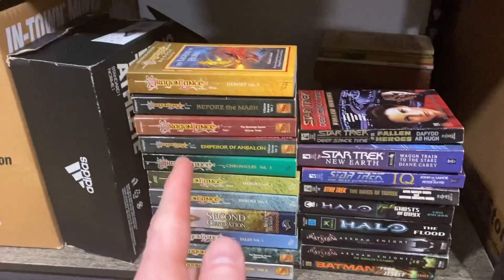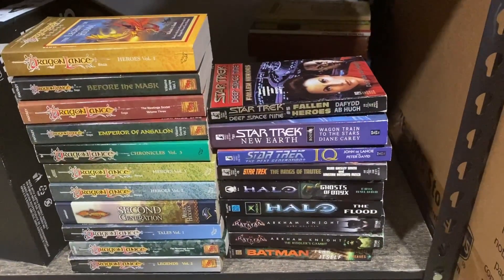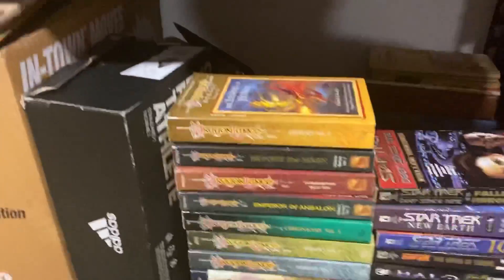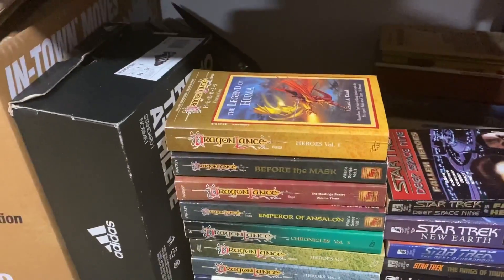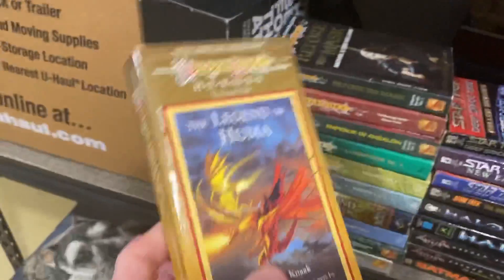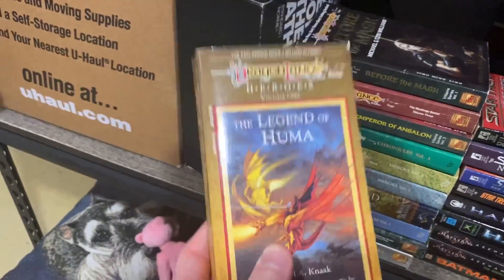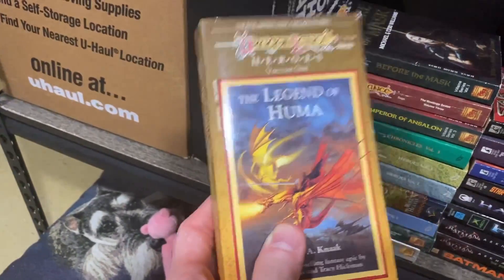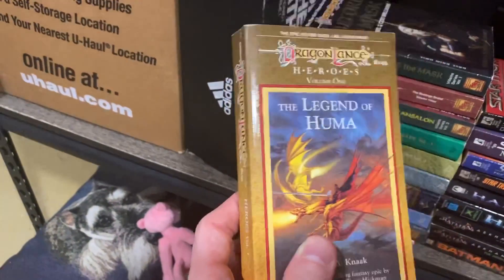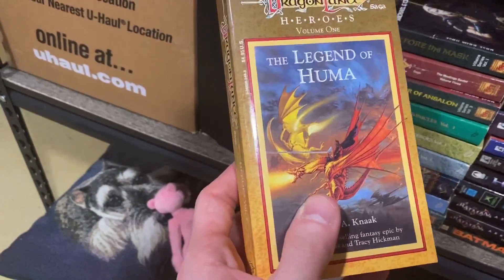The final tally on the books is 11 Dragonlance books, four Star Trek books, two Halo books, and three Batman books. One thing to keep in mind with Dragonlance books: make sure when you're checking comps you pay very close attention to the covers, because people will pay a lot more money for the early covers that look different from later prints. Be very careful about that with other types of paperbacks as well.